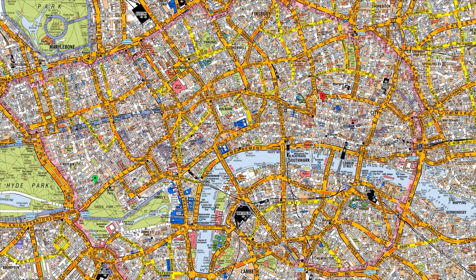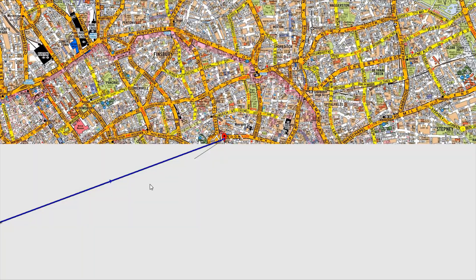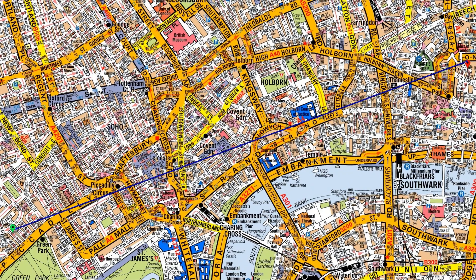Hello everyone and welcome back to number one PCO training. In today's video we'll be covering a route from Piccadilly to Moorgate. We need to find the most direct route. It does seem quite long, but like I always say, we're going to do our planning — first step, second step, and then third step.